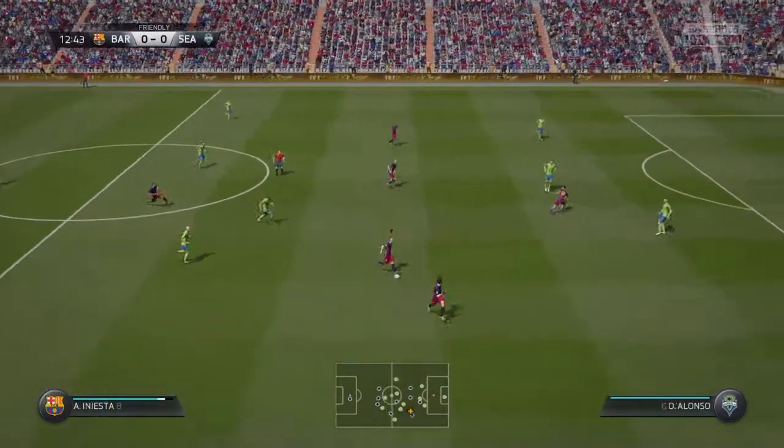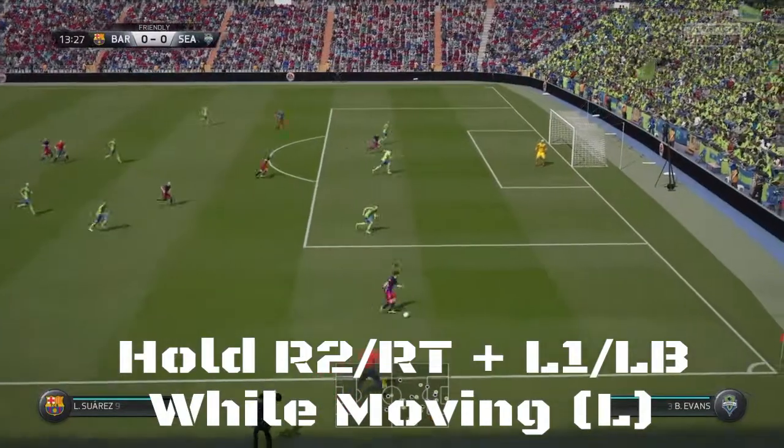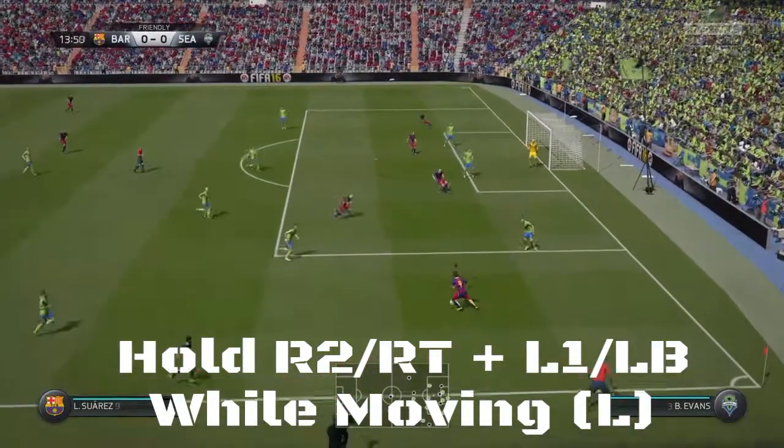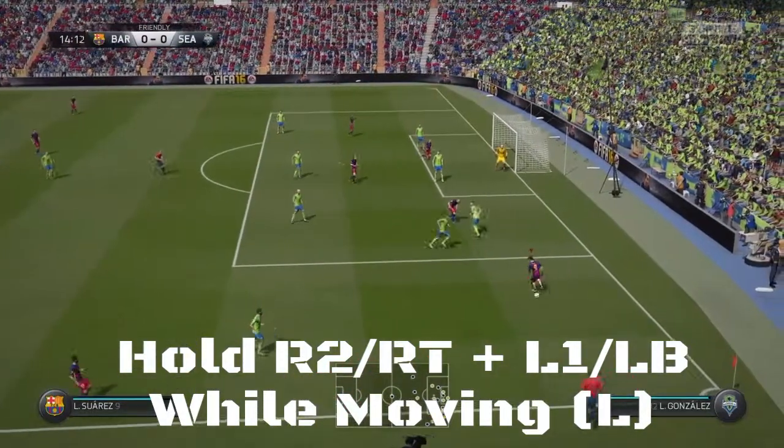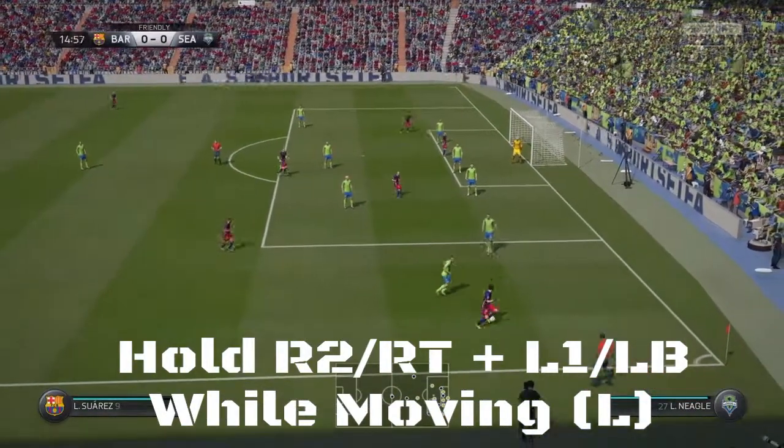The way you do it is you hold on PlayStation it's L1 and R2. The controls will be on the screen in a minute. And basically you're just dribbling around the ball.